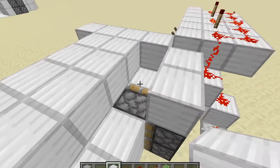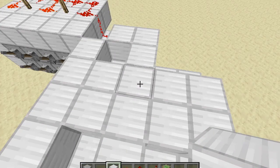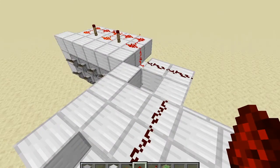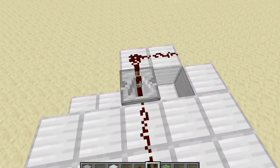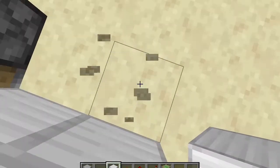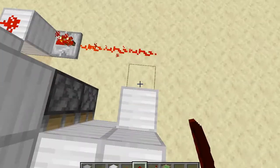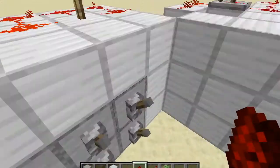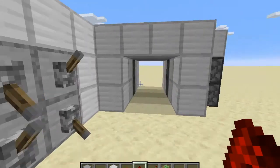So now you want to place three blocks here, three blocks here, redstone dust here, here, and here. Then repeaters here on two ticks, and here on two ticks. Then you want to place down a block here, and then coming from that repeater there, all the way up to the top, and connect it. Then your door should close, and when you put in your combination, the door will open.